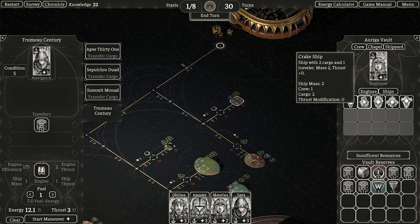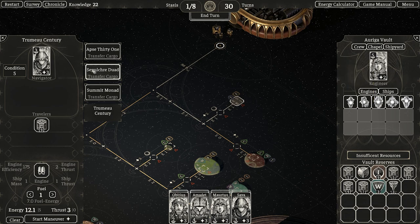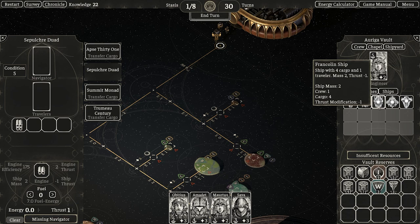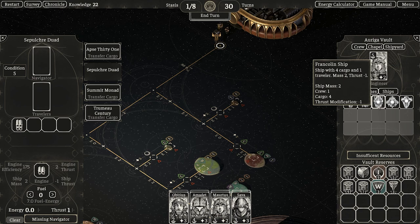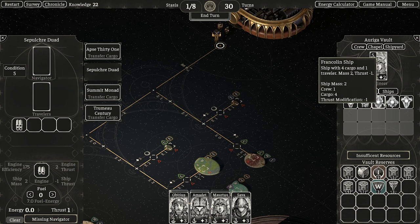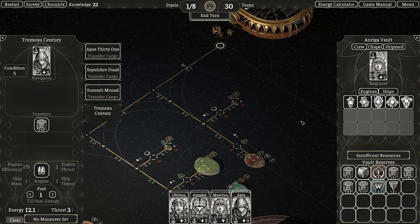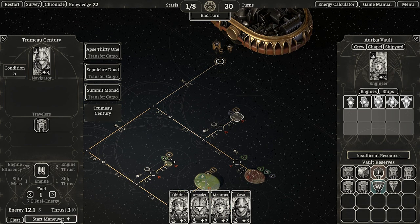Franklin ship — is that much different from this? Thrust minus one. Cargo four. Crew one. Ship with four cargo and one traveller. No travellers — the navigator and traveller are treated as separate seats. That's fine. Plug it in, baby. Let's go. Start manoeuvre.